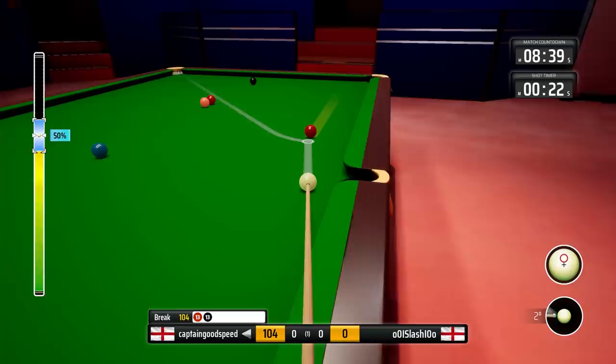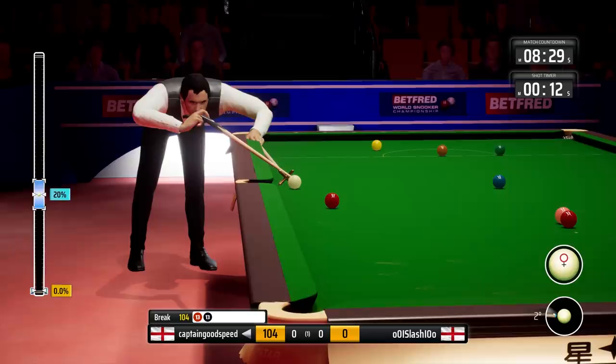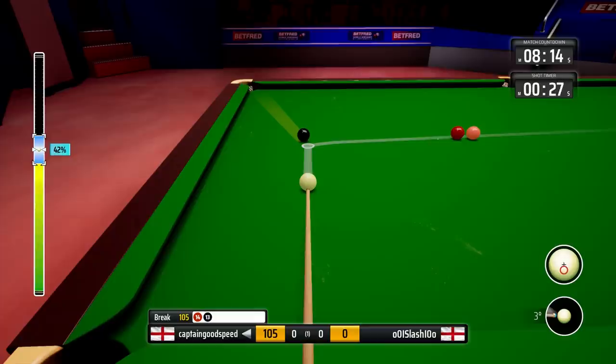Just need to concentrate here. Drop this red in. It's there. And we need half ball on the black to be able to make the cannon. And this is absolutely perfect. This could be our first 147. Dare I say it, the first 147 in this world championship online tournament. If this cannon goes correctly — my thumb is shaking right now.